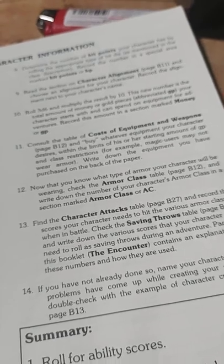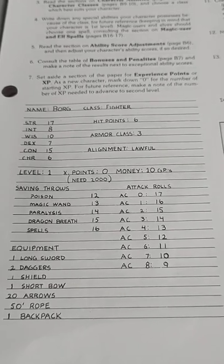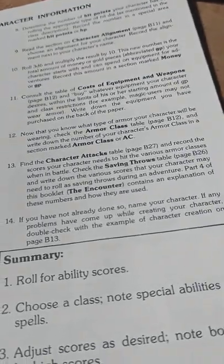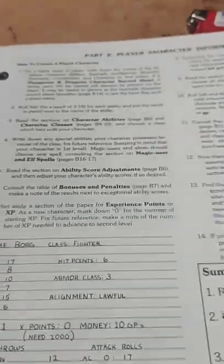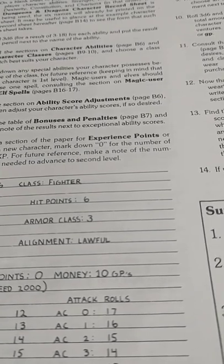The book wants us to write down the names of the six player character abilities, but we don't need to do that because we have a character sheet — this book assumes you do not. It actually gives you an example of just making one on lined paper, which is perfectly acceptable. First we're going to roll 3d6 for each ability and put the result in pencil next to the name of the ability.